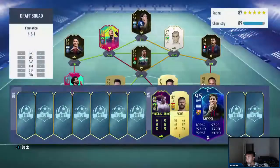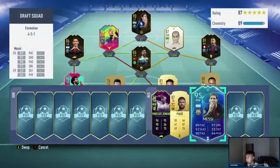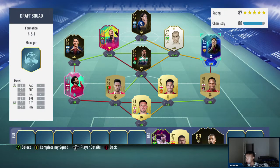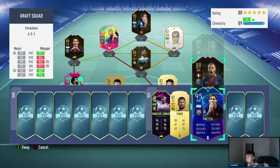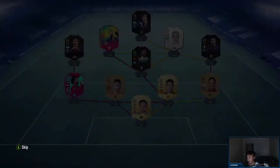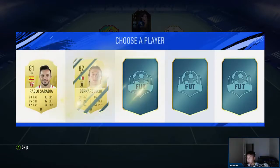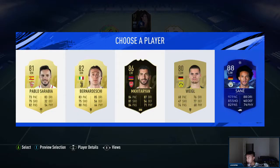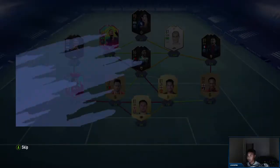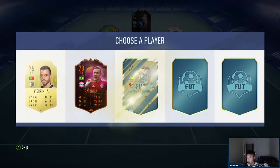Big pick - Dybala, Lala, or Messi! It has to be Messi. Messi obviously goes here, but would that switch anything? Going down one chem point, bringing in an 88 - that would be an 88. Moving on - big pick. Sane's a big pick, I'll take that.